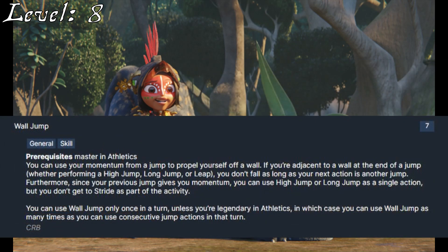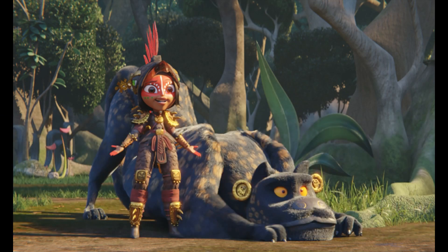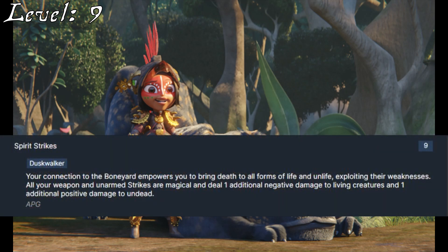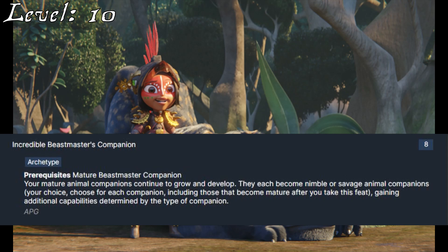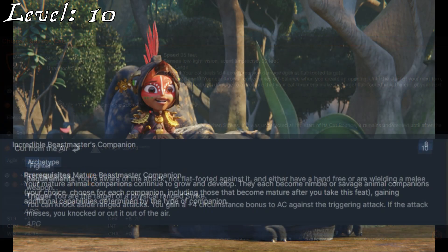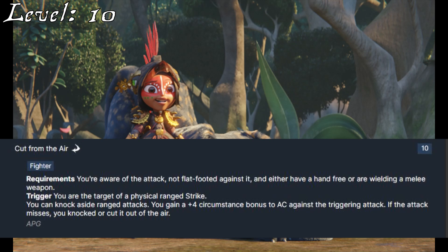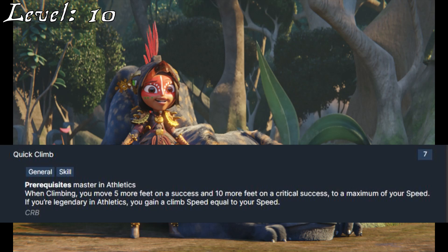Her skill feat for this level is Wall Jump, since in the fight against Zots she does some leaping from pillars that they fight amongst. Maya is uniquely equipped to kill gods, and while this isn't going to let her do so in Pathfinder, I like Spirit Strikes as her ancestry feat at 9th level. This gives her an ability to harm creatures within her mother's domain — creatures beyond the usual ken of men. She'll also get a skill increase to Acrobatics, boosting it to Master. If you took Advanced Weapon Training at 8th level, use your 10th level class feat to gain Incredible Beastmaster Companion. I would personally make Chiapa Savage, because as I mentioned, he's pretty beefy for a Jaguar. If instead you decided to stick with the Le Mano and already took this feat at 8th level, I would take Cut from the Air, since she has smashed a few ranged attacks out of the air before they could hit her. Since she already has Combat Climber, she can take Quick Climb for her skill feat at this point as well.